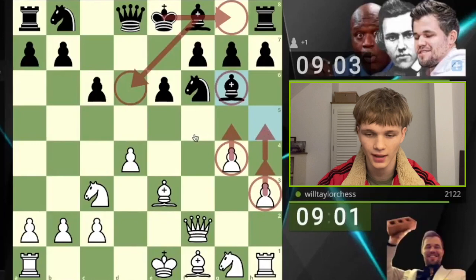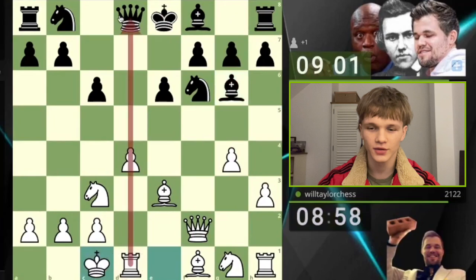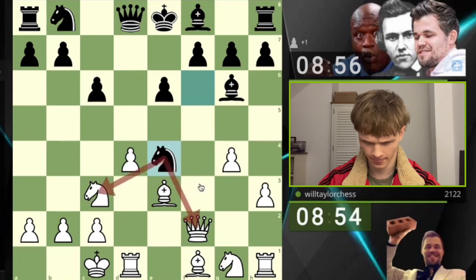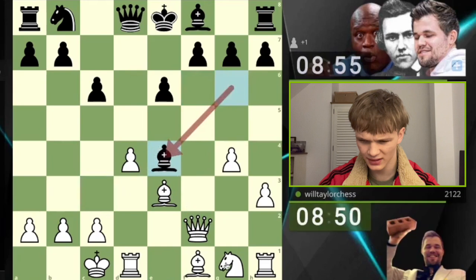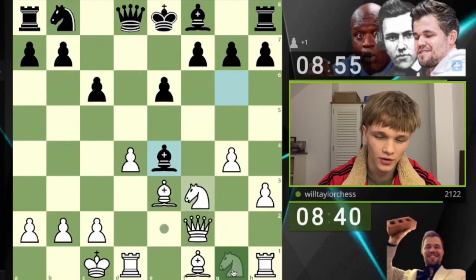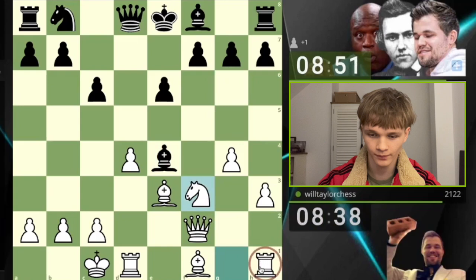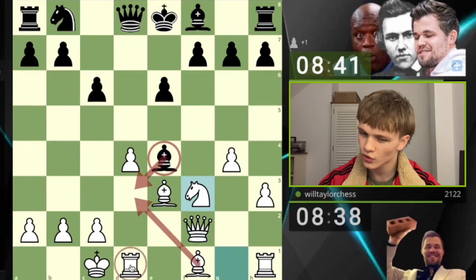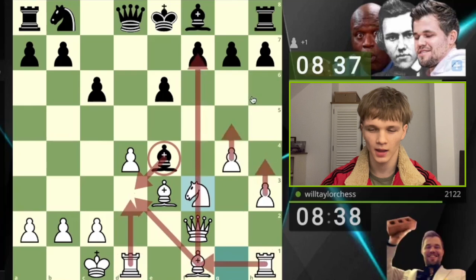We castle queenside and bring the rook to the d-file very early compared to my opponent's development. They forked the knight and the queen — I'm just going to take here. After bishop takes, I could play bishop g2, but then after bishop takes queen takes, our queen's in a less active position and we don't have the bishop pair. So instead I'm going to play knight f3 to prevent the loss of the rook, though we've somewhat pinned our own piece.